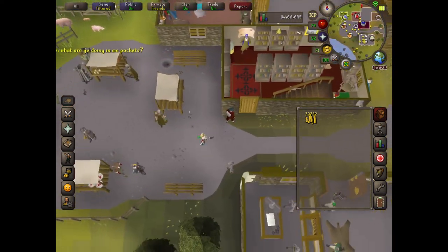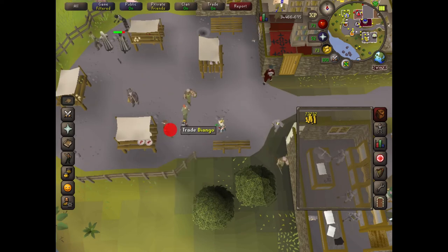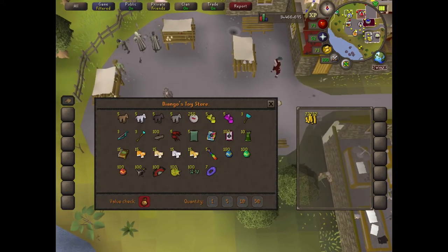Click on the guy with the brown shirt and the brown hat — his name is Diango — and you want to click on Trade Diango. You're going to see that he sells a couple of untradeable things.